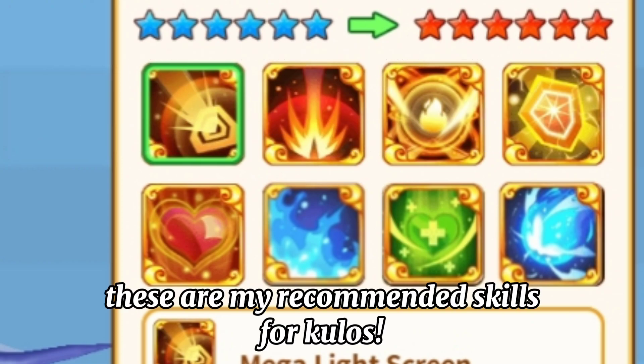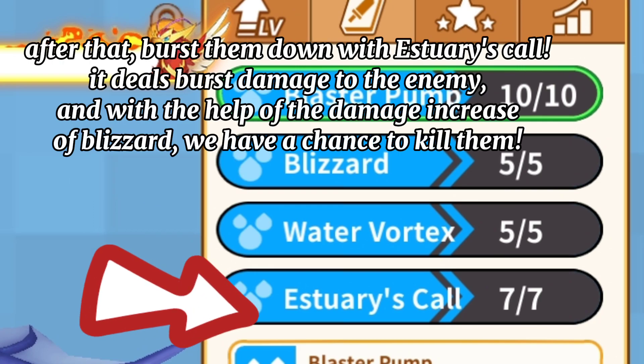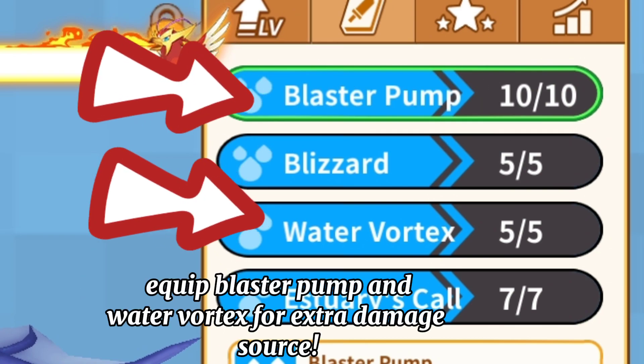These are my recommended skills for Kulos. First, use Blizzard two times to deal damage to the enemy as well as increase damage. After that, burst them down with Estuary's Call. It deals burst damage to the enemy, and with the help of the damage increase from Blizzard, we have a chance to kill them. Also equip Blaster Pump and Water Vortex for an extra damage source.